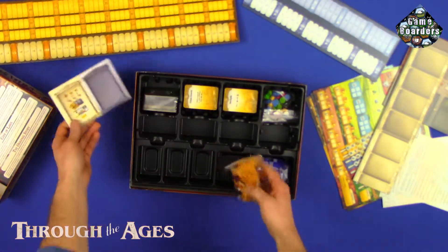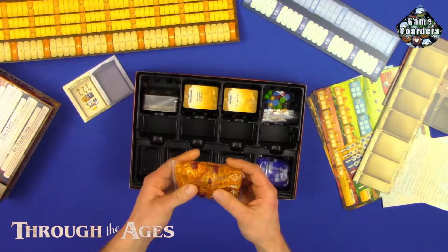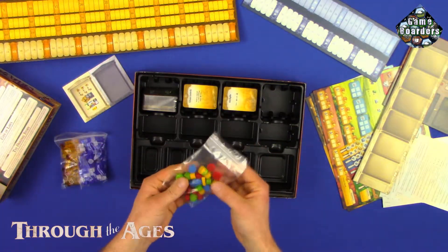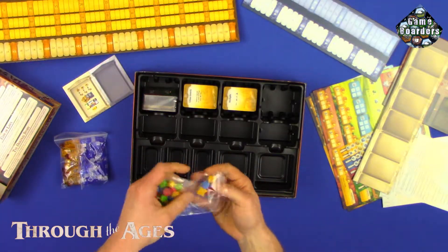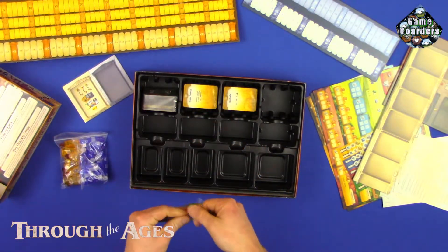Don't know what that thing is either. Got some small cubes — I'm guessing those are your game pieces for your different characters. A couple tiles for flags and just regular circles. Wooden pieces. Fairly good quality. Pretty exciting. Definitely cool.